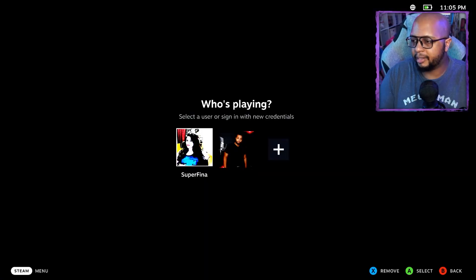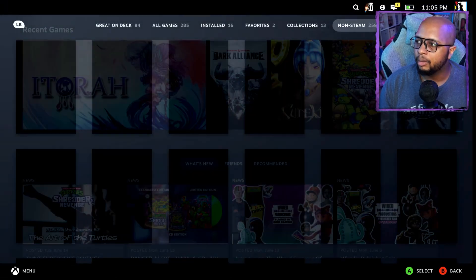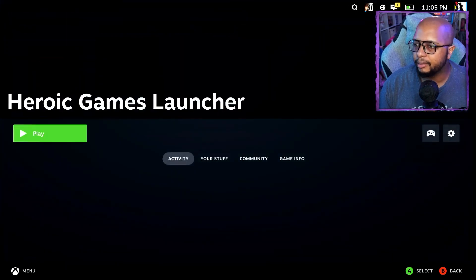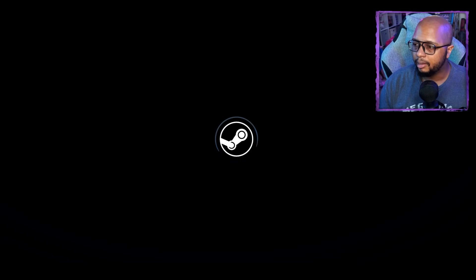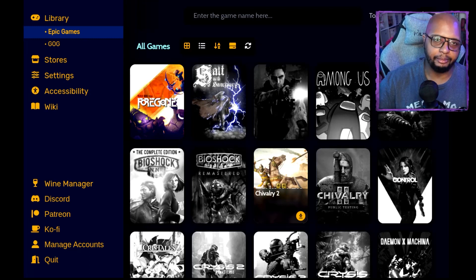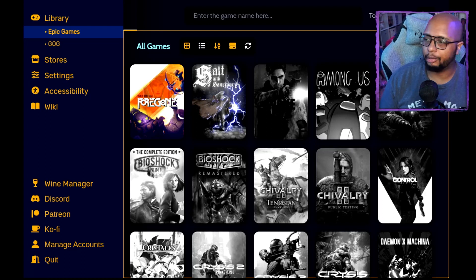Now that we're back at the sign-in screen, we're going over to my wife's account, logging in, and once everything is done logging back in, we can go to our Library and then over to Favorites. Here's Heroic Games Launcher — click it. As far as compatibility, you might be wondering if you need to force compatibility when running Heroic Games Launcher. No — just go ahead and click Play and you should be fine. It should load up. Since you've already set up your accounts, everything will be accessible here. You can use either your Steam Deck controls or a controller to navigate.